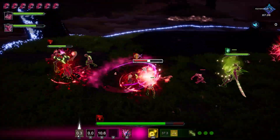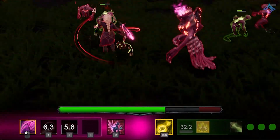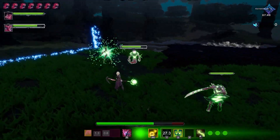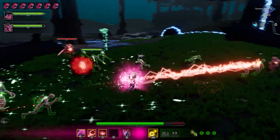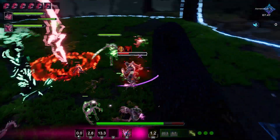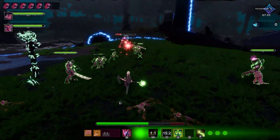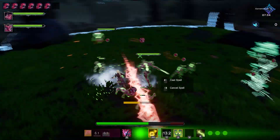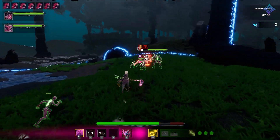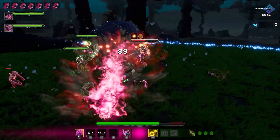Your weapon is a two-sided staff — one side is death, the other side is life. Death allows you to deal damage with up to three skills; in the demo you have two, starting with a ranged spell and a fissure-type attack. Life allows you to heal and summon more minions, place a bone shield on your minions for extra support, or place a life seed that ticks up and then explodes to heal everything around you.